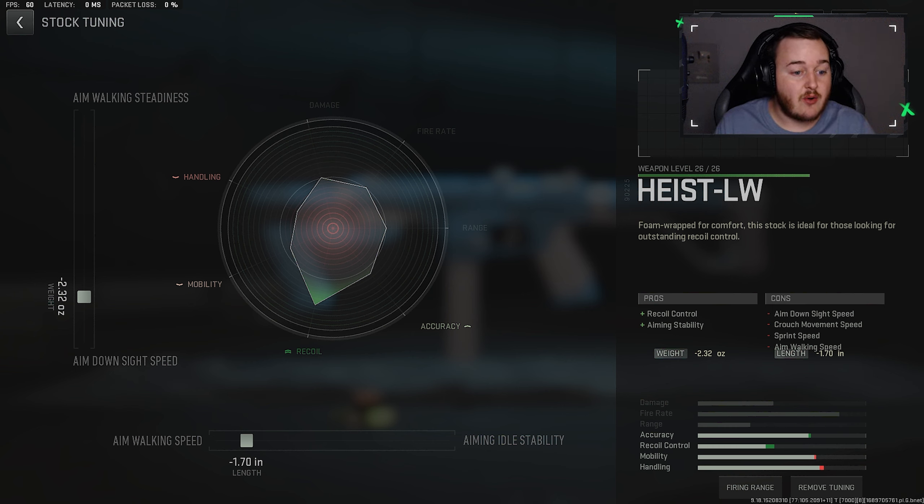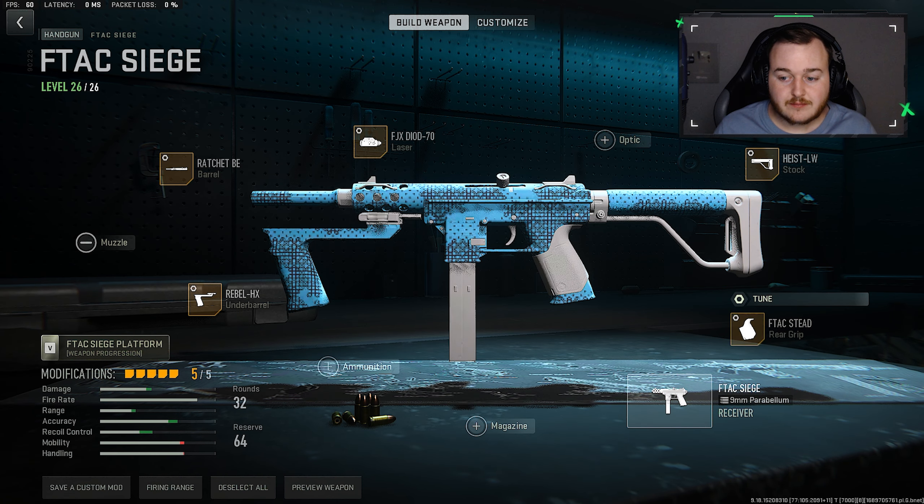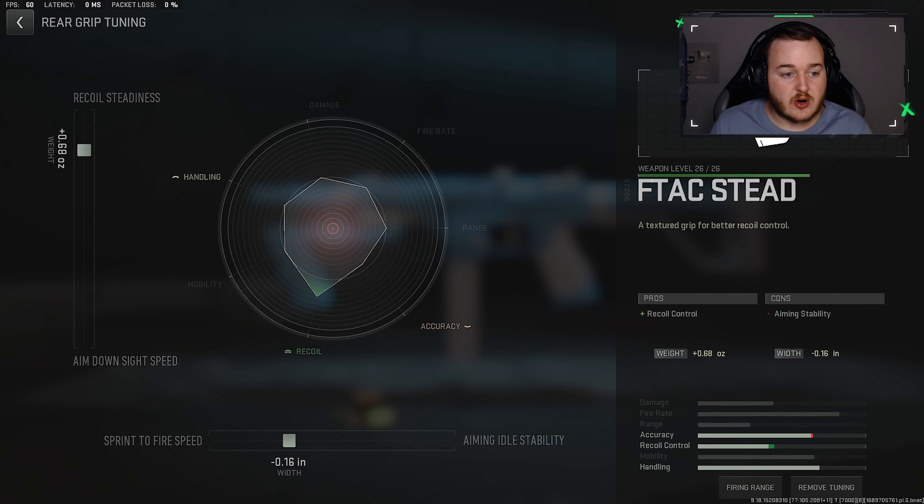For the stock, aim walking speed at 1.70 and aim-down-sights speed at 2.32. We're working on a bit of handling and mobility while still gaining recoil control. So that gives us four things: ADS speed, aim walking movement speed, recoil control, and aim stability — making this stock a lot better to use.